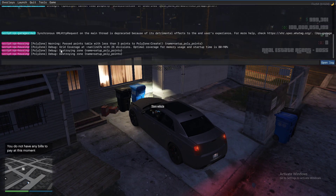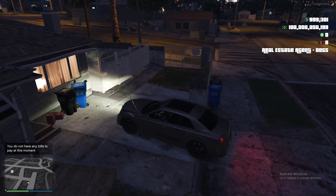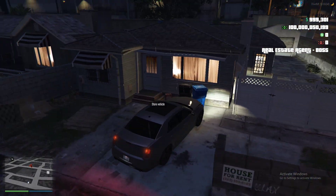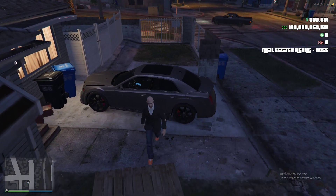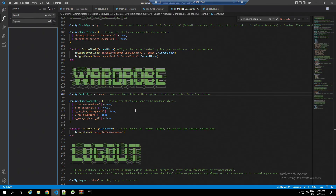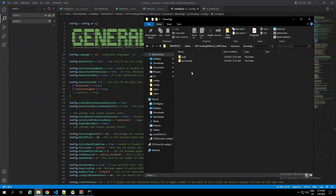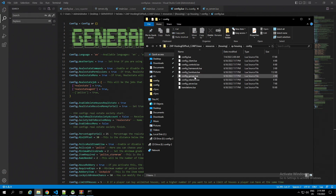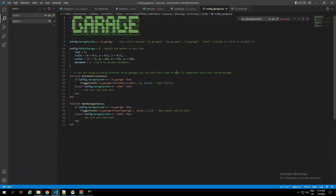You cannot save it right now. This video covers basic information after installing the garage and the config. We have to go back to the garage video to save your car. Going into the config under houses, we're going to go to the garage section and change it to S garage.